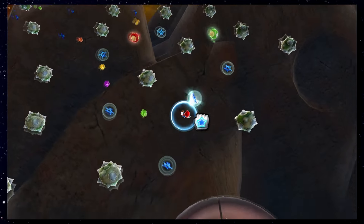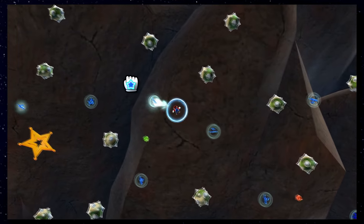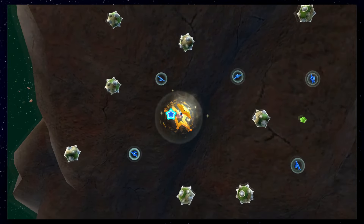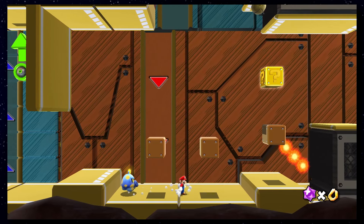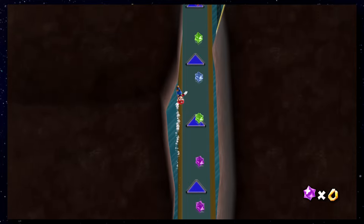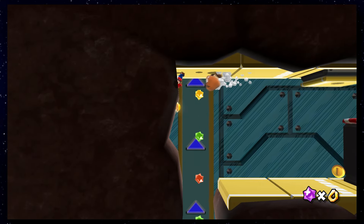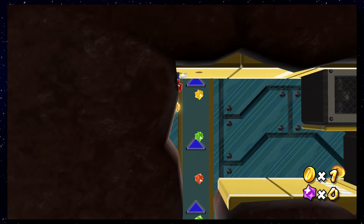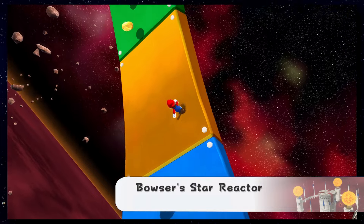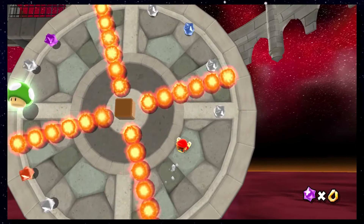Battle Rug 2 does contain a full-pointer section where you need to point at the screen — as usual, make sure never to point directly at a Star Bit and you'll be good. Battle Rug 3 does contain a 2D side-scroller section that is quite difficult. To dodge all of those Star Bits, you'll need to slide on the left wall and then defeat the Goomba to crouch underneath the final Star Bit. It is very scary looking, but possible.